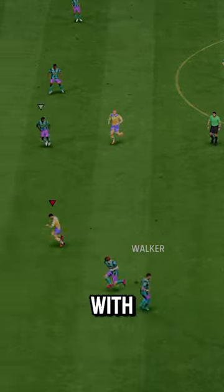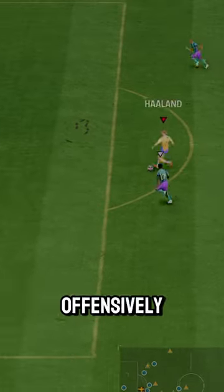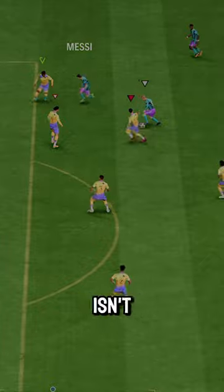High-high work rates with Relentless, so you can support both ends of the pitch. Decent defensively with Jockey and Intercept, but lacks a big-name defensive playstyle. Offensively, he can create and dribble well, but his shot isn't anything special.